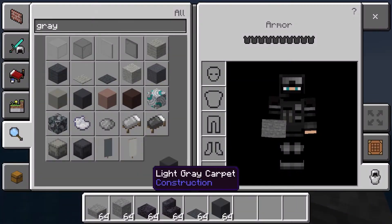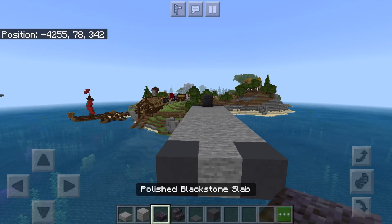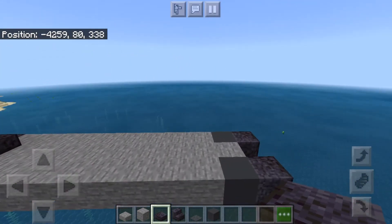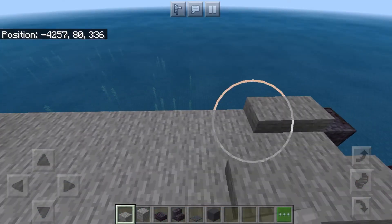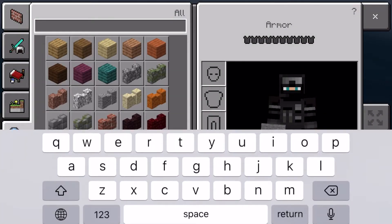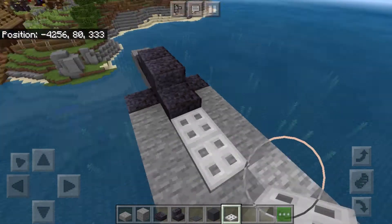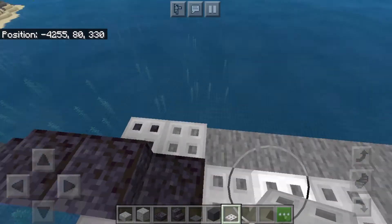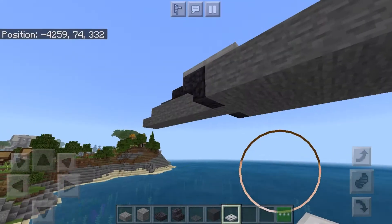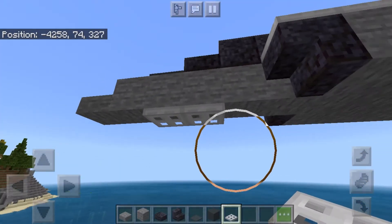Then we'll take ourselves some grey concrete — one on each side. Blackstone block on each side, so we have this now. Then we'll take 3 stone slabs from grey concrete over. Take ourselves some iron trapdoors — 3 behind the cockpit, 2 here and 2 here. And then underneath, we'll go 1 here, 2 blocks away from front.